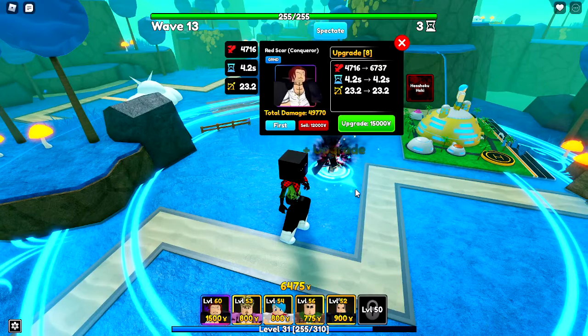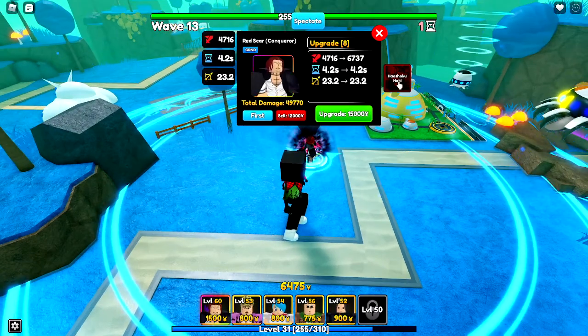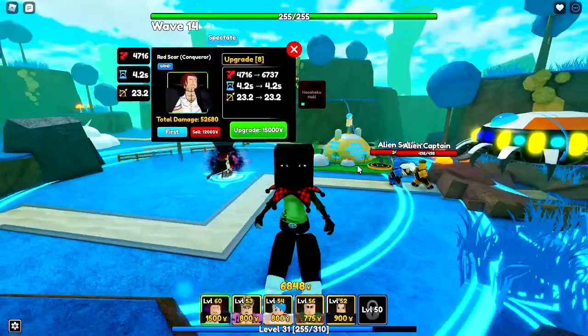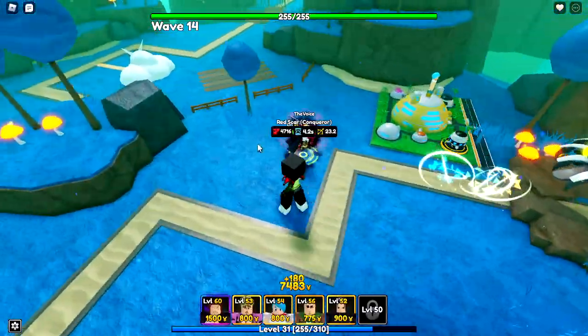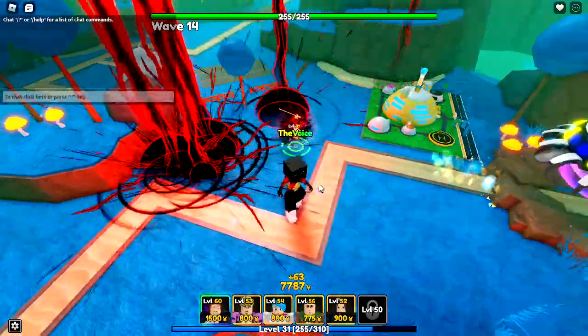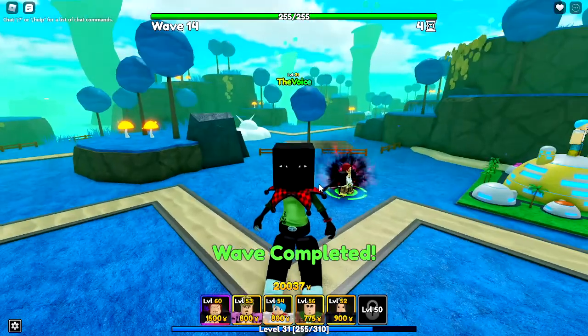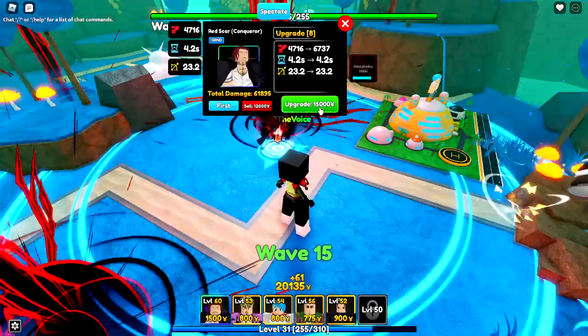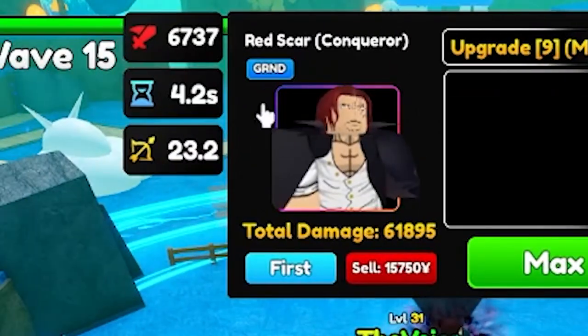Upgrade eight. So what Conqueror's Haki does — it freezes them, like it stuns them — which is actually good, but if you place multiple and they all have the Haki thing, you can't spam it. You gotta wait for this one to get all the way done. And here's the max.